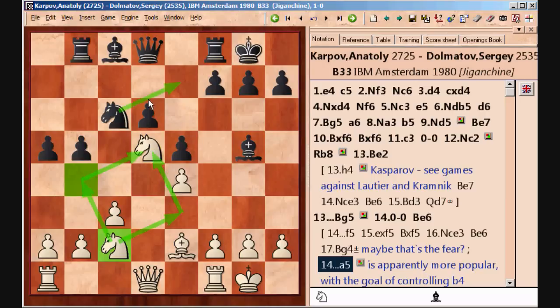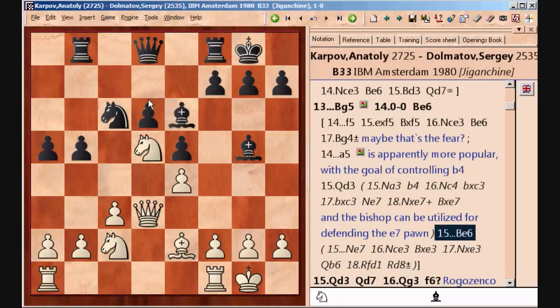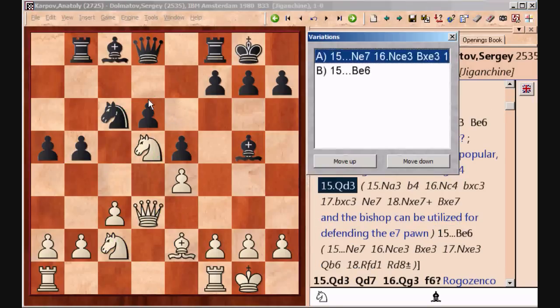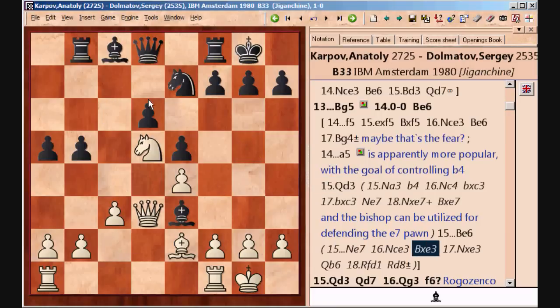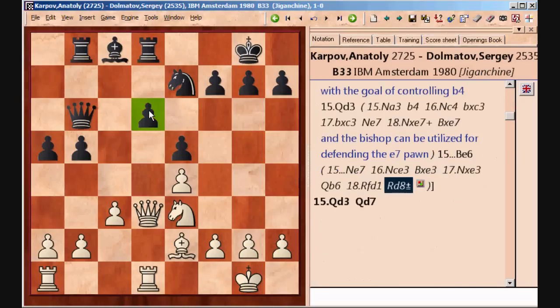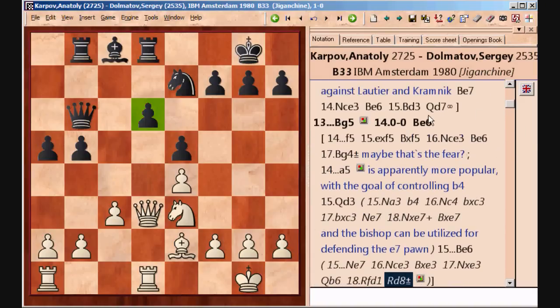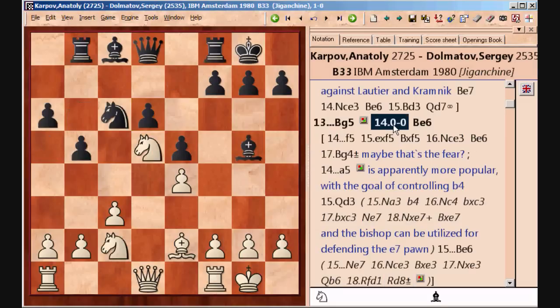That's the idea behind a5: first prevent knight c to b4, and then play knight to e7 and challenge that knight. The game can continue with something like queen to d3, then bishop e6 or knight to e7. If knight to e3, then Black is going to exchange it and develop his pieces. The only problem Black has in this line is the weakness of the d6 pawn, but he's able to carefully defend it and should be okay. Similar themes have come up in the game but White has had a slightly better version of those positions.